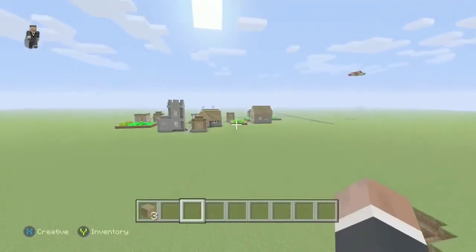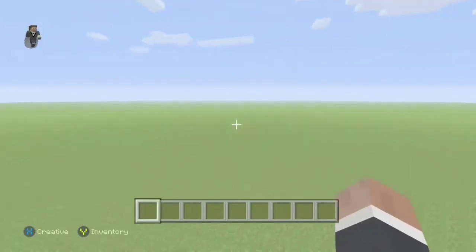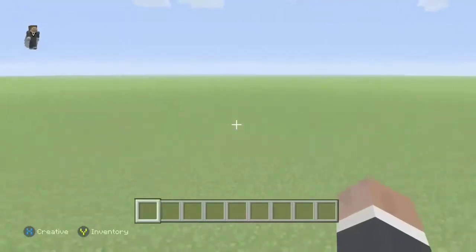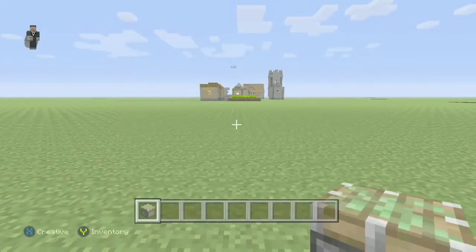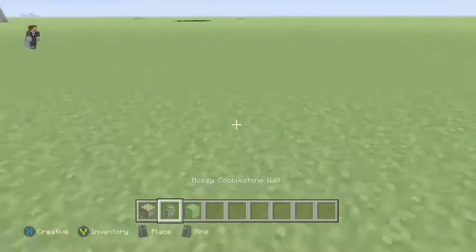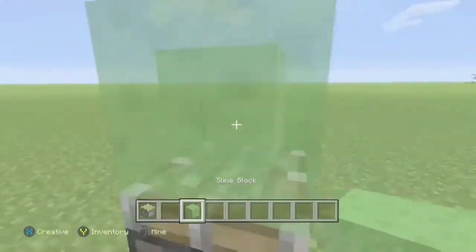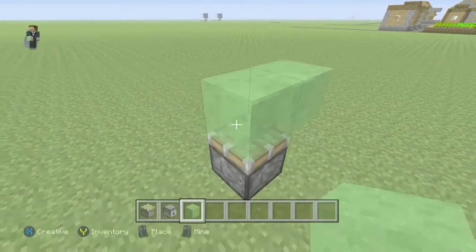You have to aim at your target, so I'm gonna start here. You get a sticky piston, a slime block, and some dispensers.